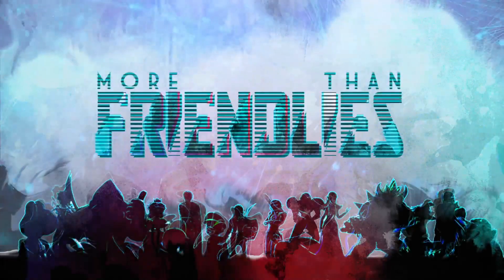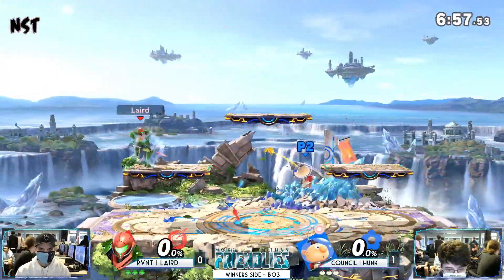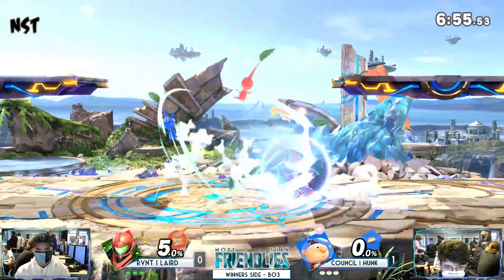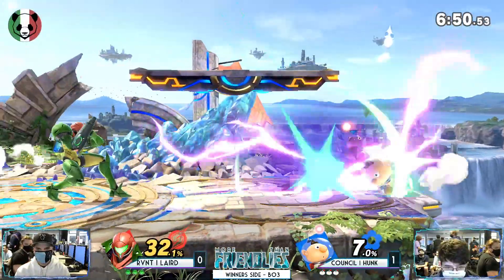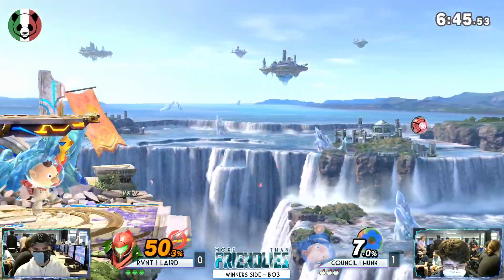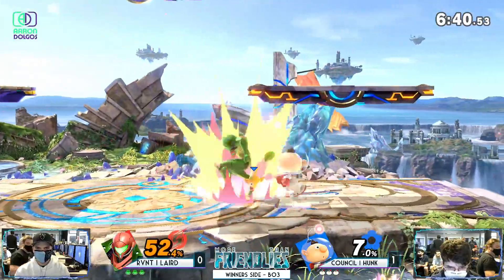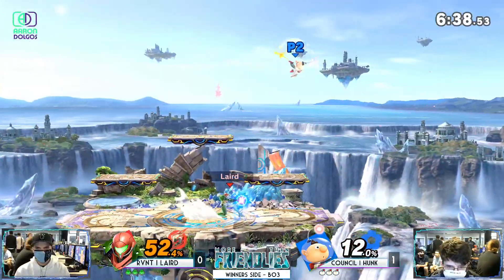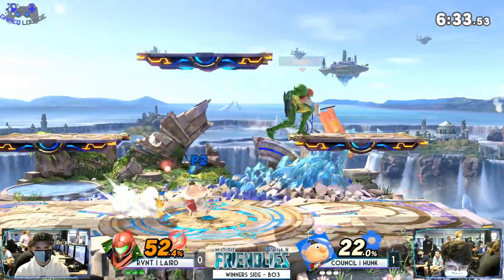Anyway, we're not going to talk about that. Game two, baby — let's see if Laird finds something, because he was doing pretty good. Good dash attack. Samus' jab is kind of OD. So we have some Pikmin just kind of flying out right now — he's just trying to apply some damage to Samus from a distance, and then he's going to go in with some normals.